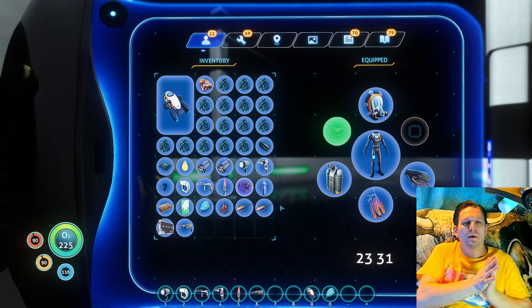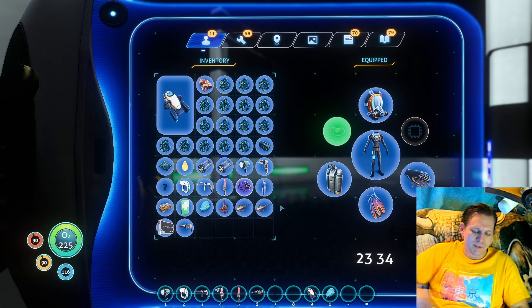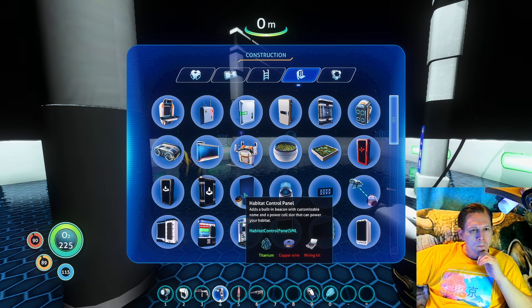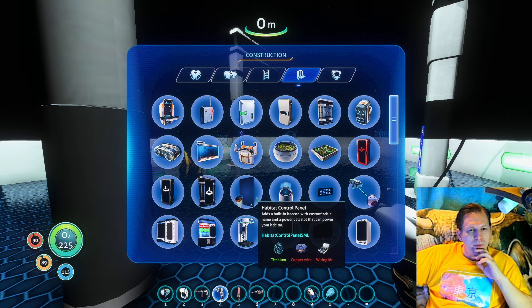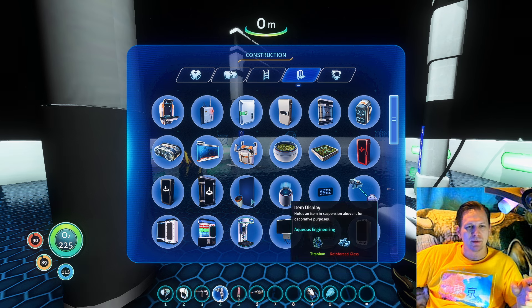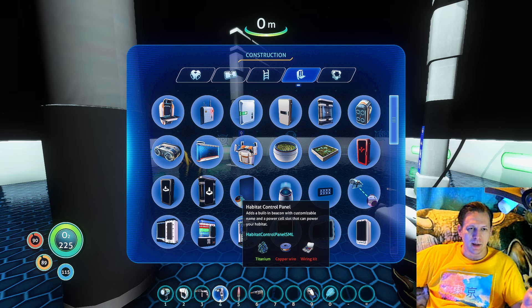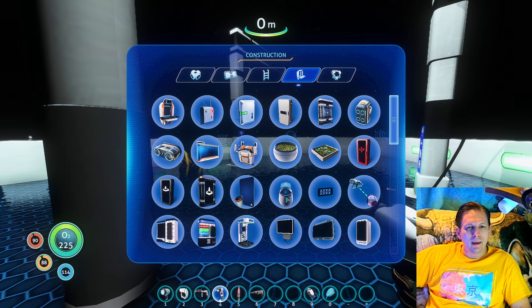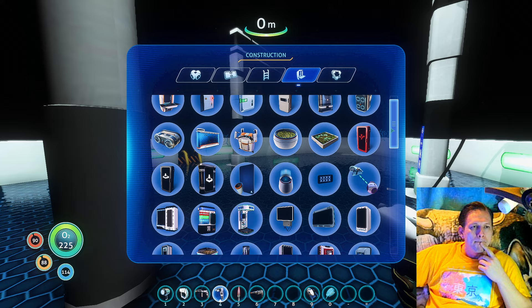I'm trying to think — what will be on the next episode? What are we gonna focus on? Let's talk about that real quick before we end the episode. Oh, I've got the habitat control panel — I didn't know that. Heck yeah! Someone was reminding me in the comment section that this was actually not a new mod — I thought it was a new mod, but it was brought over to 2.0. Yeah, I can power my bases with the battery. I didn't even know that I had that in there.